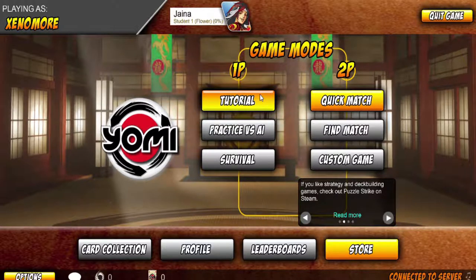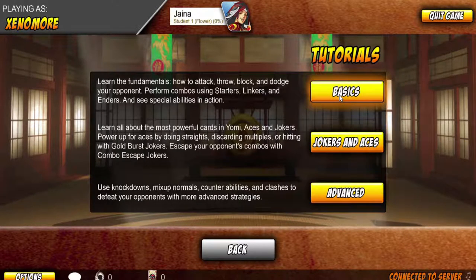I'll put up the tutorial when I start up. So it's a game like rock, paper, scissors — there's blocking and dodging, which you do in order to evade or block attacks, which gives you priority. There's throws, which beat blocks and dodges. And then there's attacks, which beat throws.